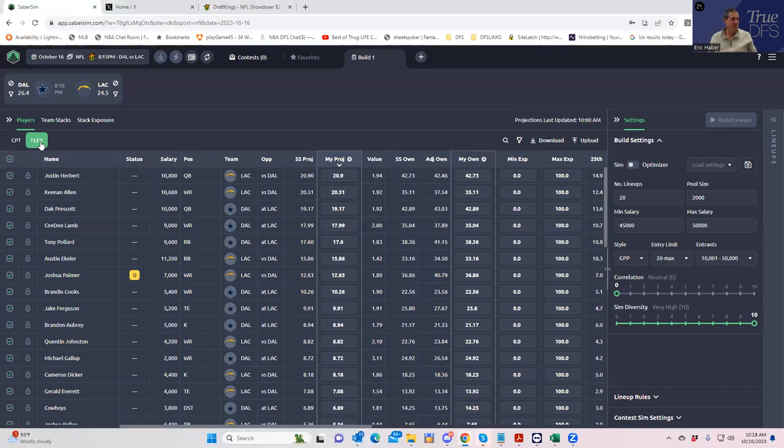For those of you that are new, the reason why we have to use ownership projections is we're going to run a contest simulation where we come up with our optimal lineups and then run those against what we believe other people are going to do in the contest. So unless we have a decent set of ownership projections, we're not going to be able to know what to compare our lineups to.